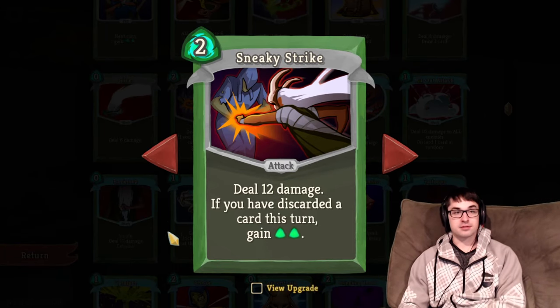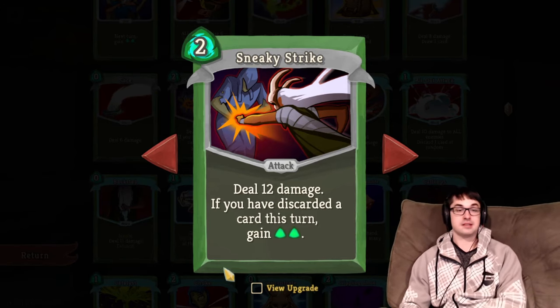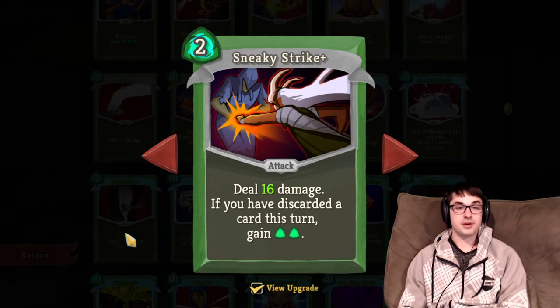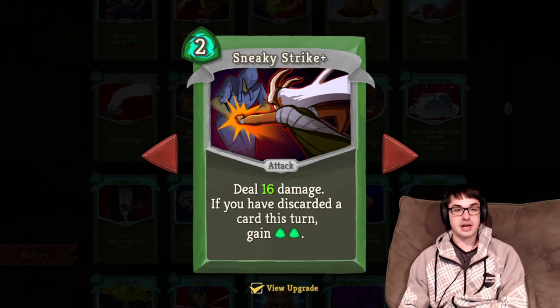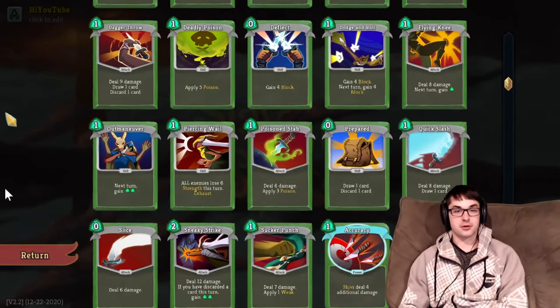Even if you have to pay the full two energy, it allows you to spend your energy on doing damage, which is sometimes all you need. If you do take Sneaky Strike, the damage upgrade is well worth it — this is a plus four damage upgrade, making it better than the plus three of Slice, Flying Knee, or Dagger Throw.